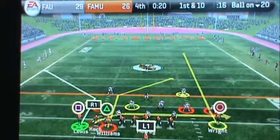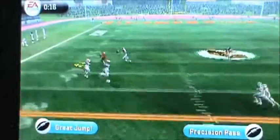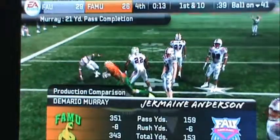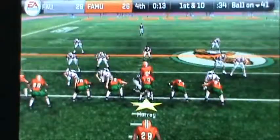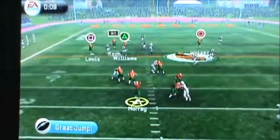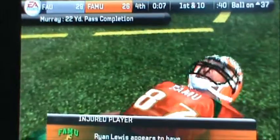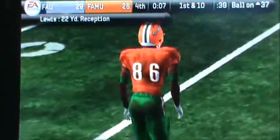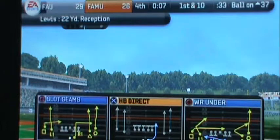Can the Rattlers pull off a miracle? Murray drops back, he throws to Lewis — he makes a catch in double coverage! What a play — there is life here with 13 seconds to go. Murray gets to the line, takes the snap, goes up top to Lewis again. He makes the catch and gets out of bounds with 7 seconds to go, but he is down — he has injured himself on the play.